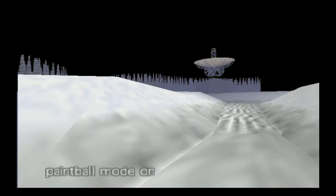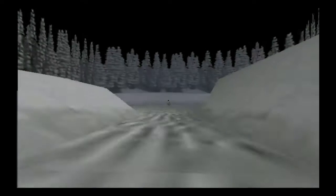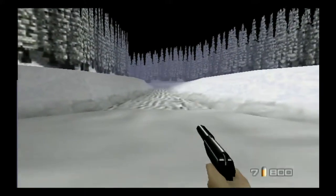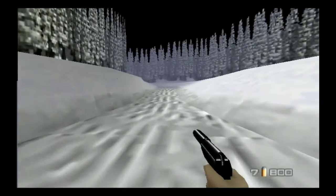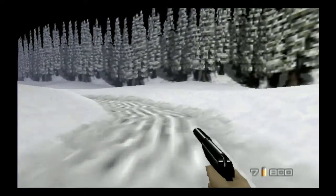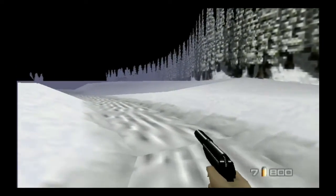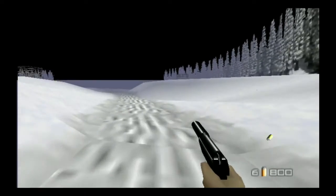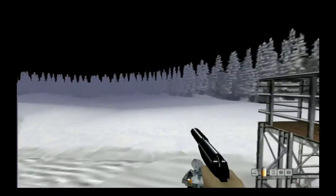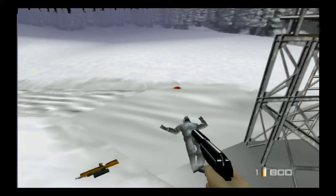Alright, here we go. The graphics are looking messed up on this emulator. It says 4 years ago — this is one of the levels that's not in the movie. We're still in Russia and we've got more work to do. Look at those polygonal Christmas trees. Now they already see me. I remember playing this level a lot in agent mode — you'd use your sniper and take out these guys before going anywhere.